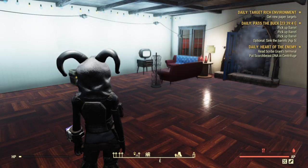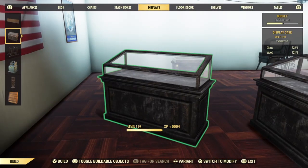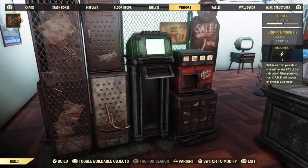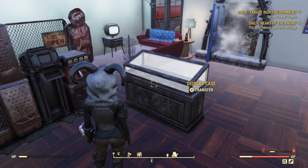Hey, what is up everyone! Today I'm bringing you a brand new solo duplication glitch. You want to put down a display box and then you want to put down a vendor. Once you have these items placed down, you want to go to your display box.